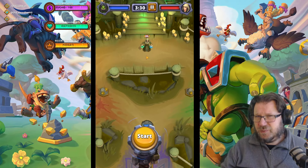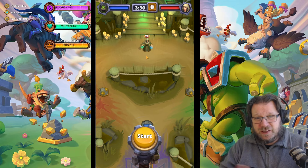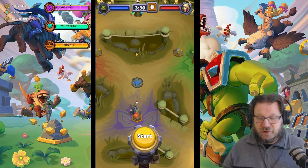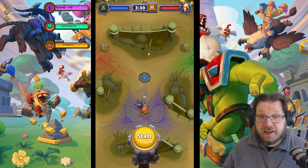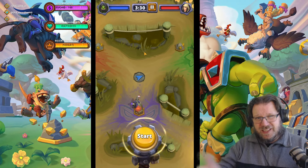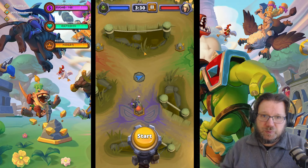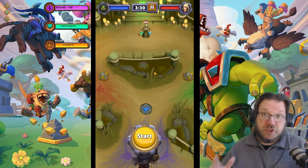Once you have control of the map, Tabetha just doesn't have much coming at you, and then you can easily win. The difficult part is surviving the early assault and contesting as much gold as you can early on, so that Tabetha can't just keep swarming you. You will get more resources and be able to push back. Once you have the stones, it's pretty much over.